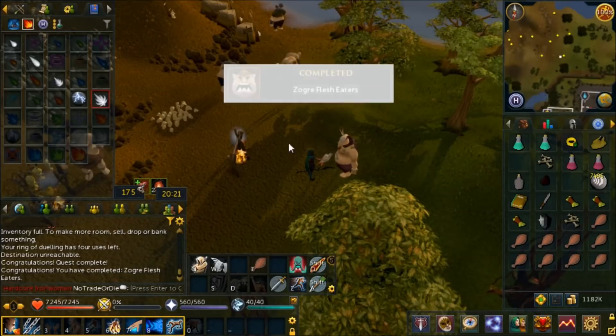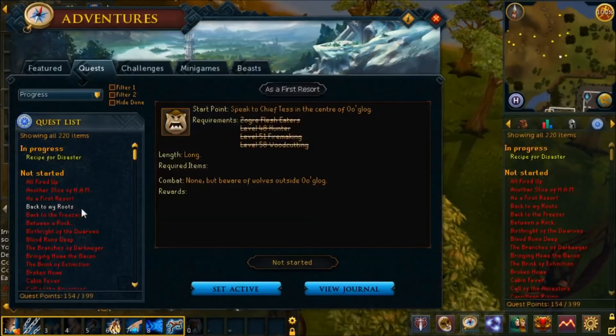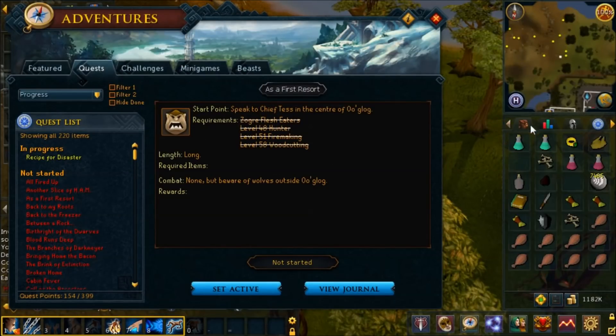Ogre Flesh Eaters is done. Someone pointed out I could do 'As a First Resort' and some of the stuff from this quest is pretty useful - I think you can make those flasks every day, which is something I'll want to start doing for Herblore in the future. So let's go do As a First Resort and get some good rewards.